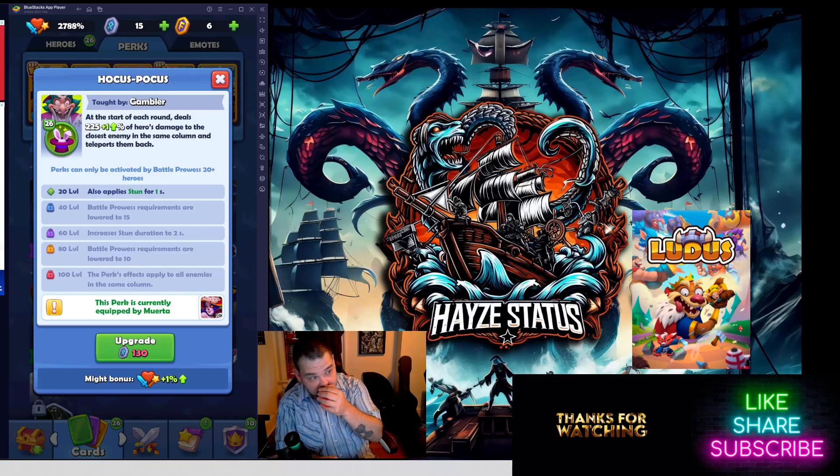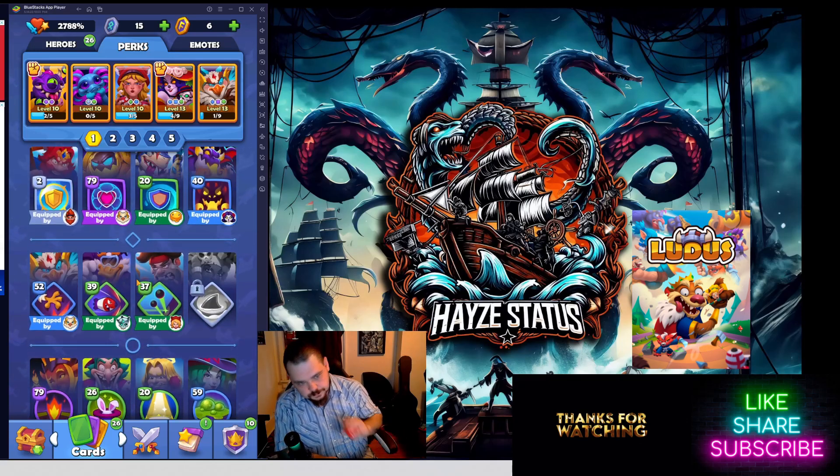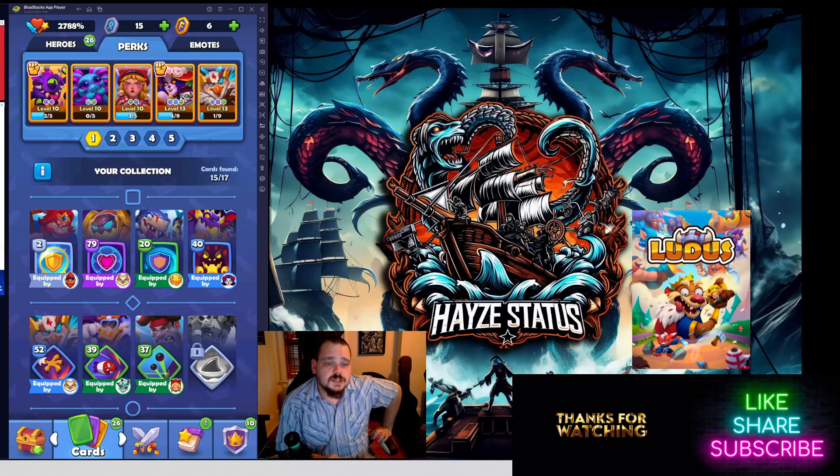Every single one of the must-have perks I mentioned works together in a beautiful cocktail of chaos. I have used all of these in one lineup and wiped out a max level team — that's why they're so good. Now the remaining perks are utility perks. I currently have 12 perks available in this lineup out of 15, so the utility perks are integrated because they help in some fashion.